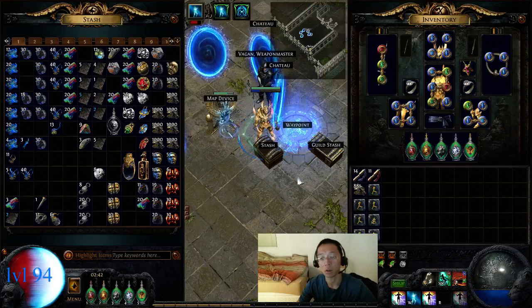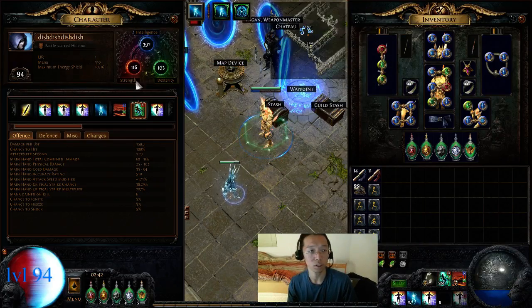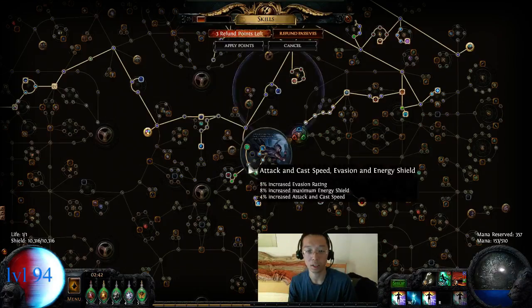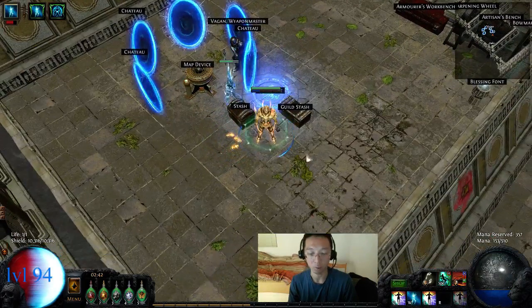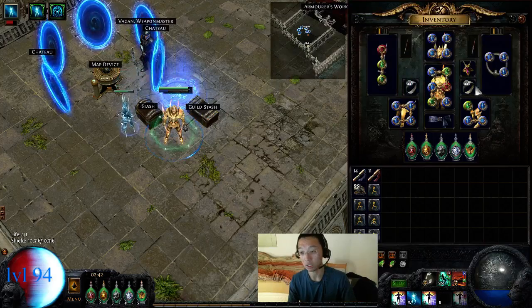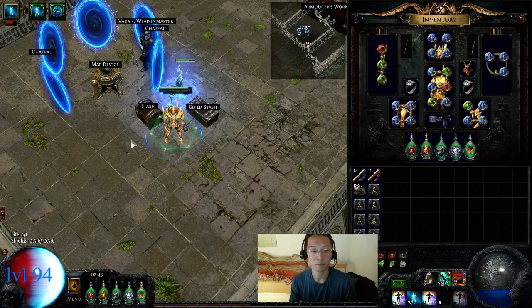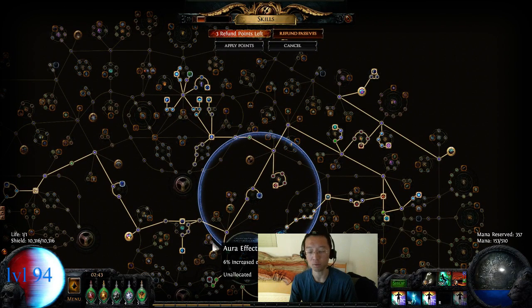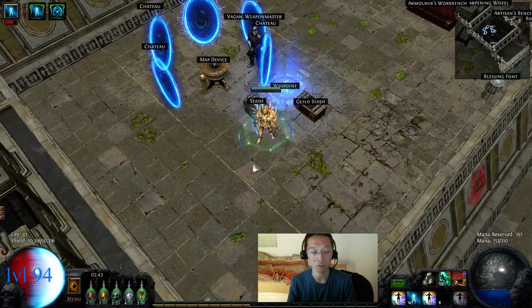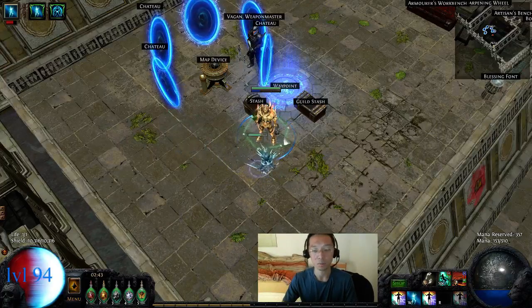I'll update you guys tomorrow and show what kind of stuff I'll be changing. I don't think this character is going to change very much — it's pretty tanky right now and the rest is just the grind and gear game. Maybe I'll change the rings to get more ES. Later on I might spec into the 26% aura effectiveness and run purities for plus one to get five maximum resistance from purities, but everything else is pretty much set. See you guys tomorrow.